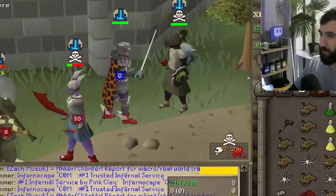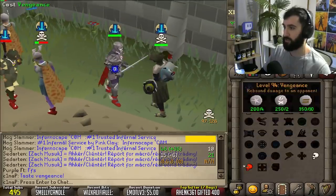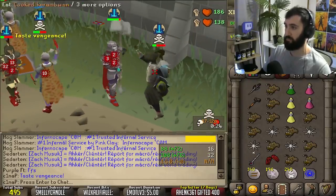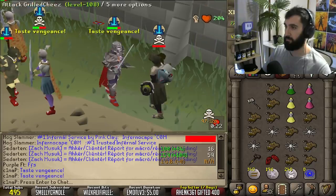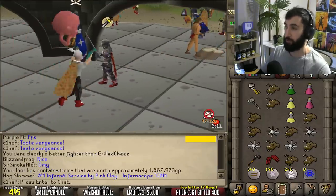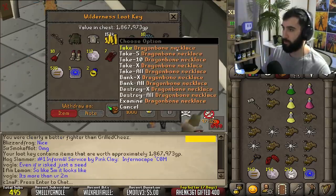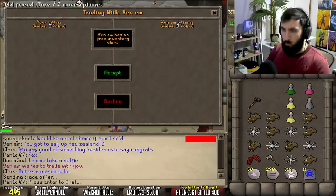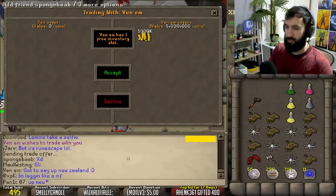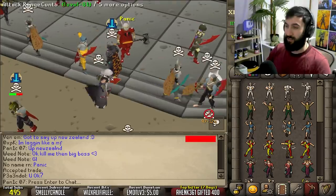What the hell is this guy's gear? What amulet is that? So many questions. Let's go for it. What the hell was he doing? Thank you for your 2 mil - got the dbow. And what is this thing - dragon bone necklace? Why have I never seen this before? Shoutout New Zealand! Akira's actually from New Zealand, so shoutout to the New Zealanders.